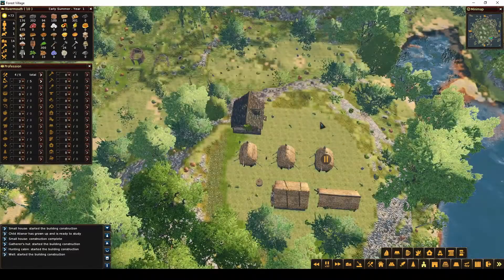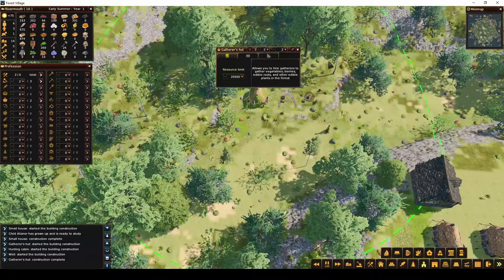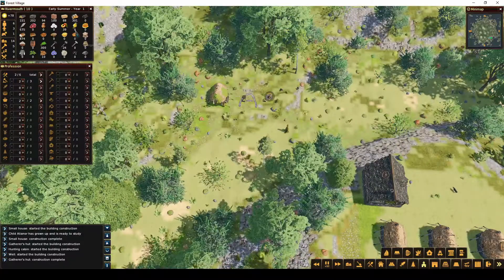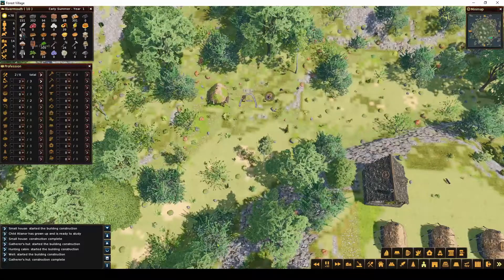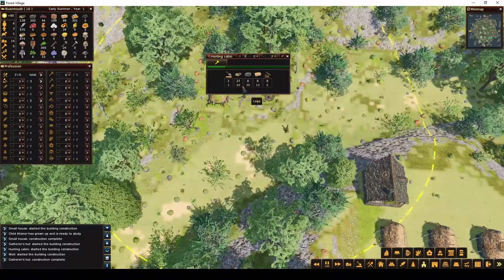They're already expecting a baby, so I'm going to put two people in the gatherer's hut to get as many fruits and vegetables as we can while we're growing. Our fish is already dropping, so it'll be nice to get the hunter shack up and get some meat.